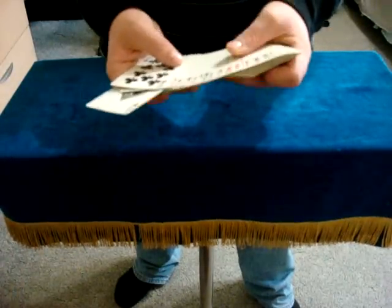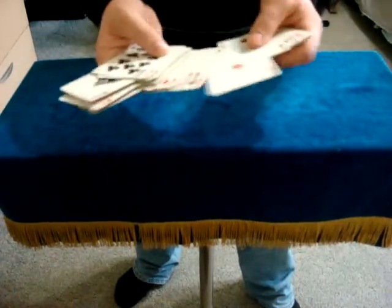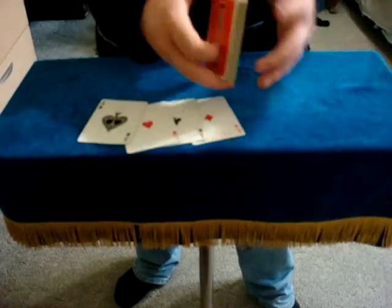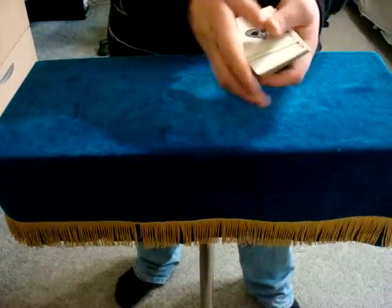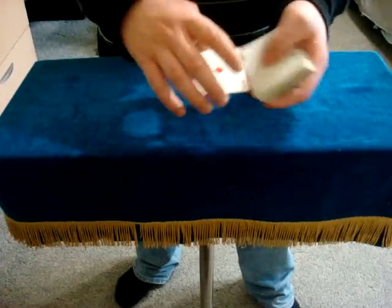There's one, there's number two, number three, and number four. Now I know what you're thinking — you're thinking, Michael, you said you were going to remove the four jacks. Those are aces. What are you doing? Correction, my friend. These are the four jacks. Like I said, they love to disguise themselves, so these are actually the four jacks disguised as the one, two, three, four aces.